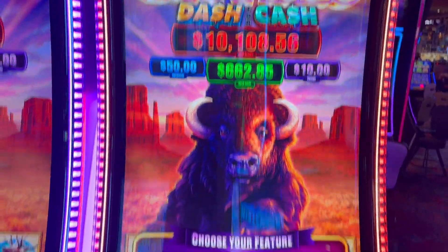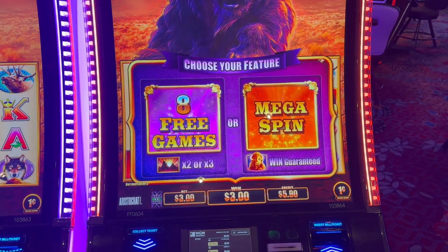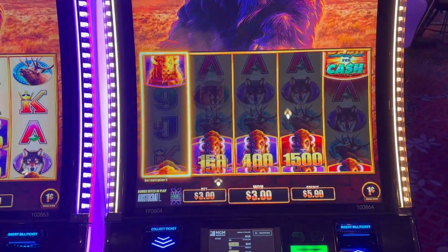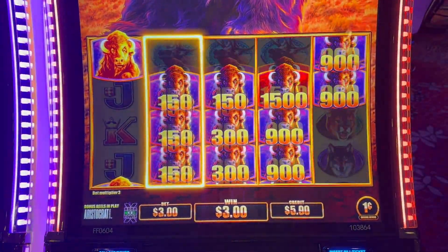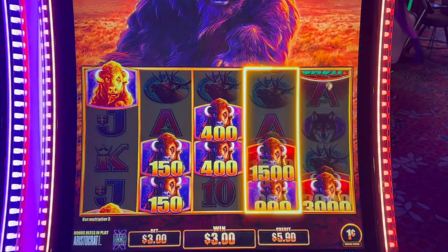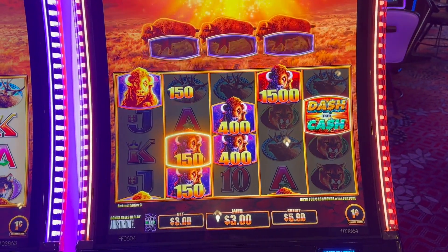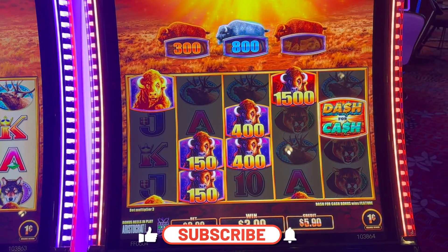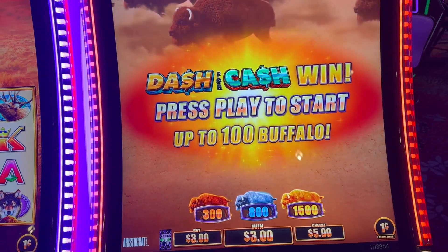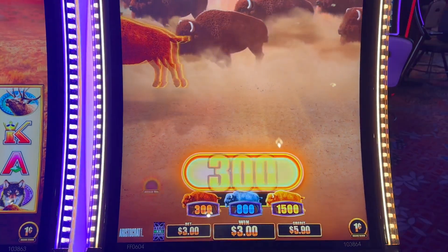Here we are on Buffalo Dash Cache, got the bonus — what are our choices? We've never gotten this before. Mega spin, eight free games — gotta do the mega spin! I don't think it guarantees the Dash Cache all the way across. There you go, now Dash Cash — we got it! So the buffaloes will be $15, $8, and $3. If one comes in the third row it's $15. Different colors — we want the one closest to us, that's the $15 one.